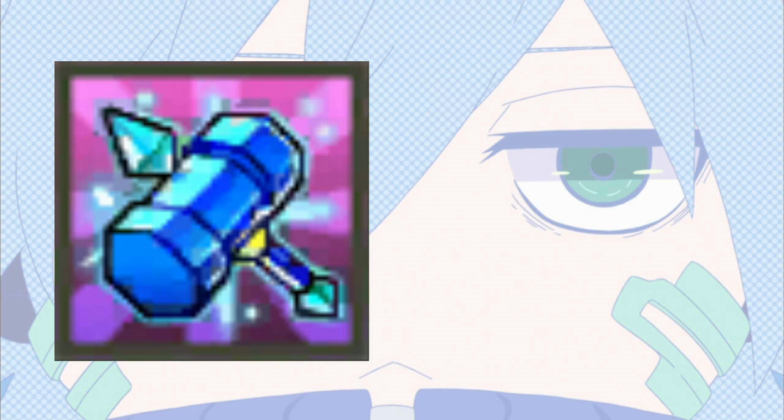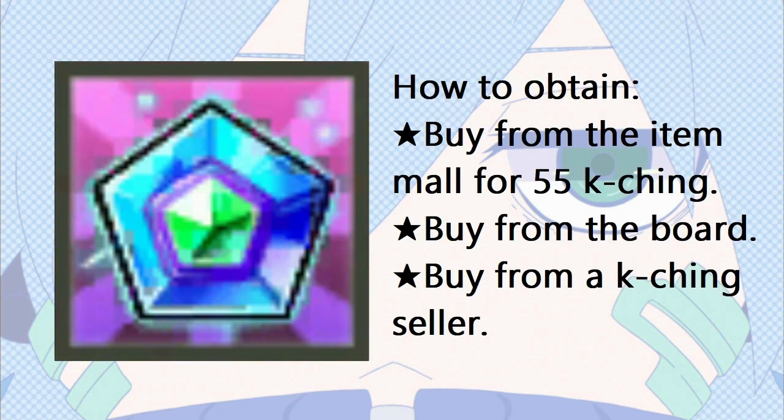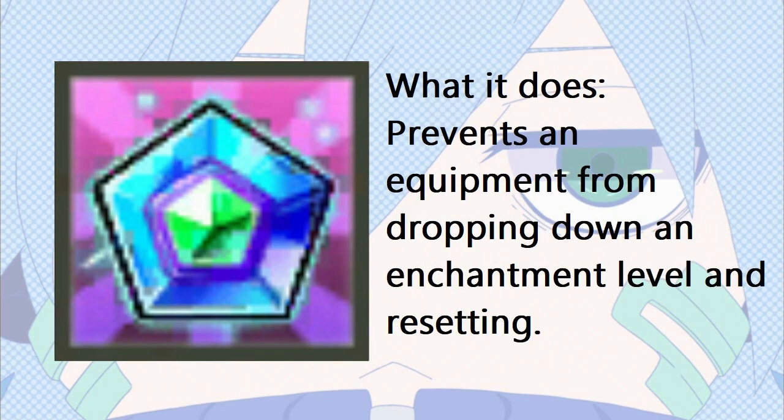I suggest not clearing achievement or monthly quests until you need the hammer. The hammers are bank shareable. Once you obtain an L's hammer, it will expire after 7 days. The third item you should be aware of is the blessed fluorite ore. You can obtain these by buying them from the item mall for 55 kaching each, buying them from the board, or buying them from a kaching seller. They prevent an equipment from dropping down an enhancement level or resetting, and can only be used up until plus 11.